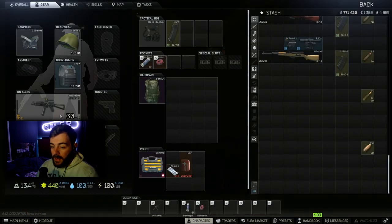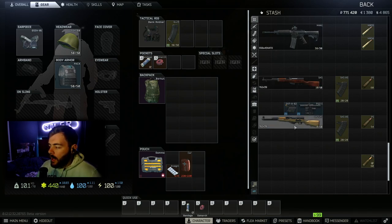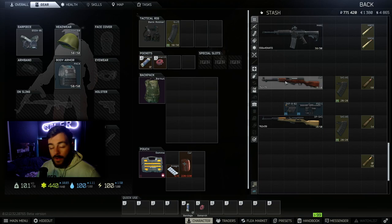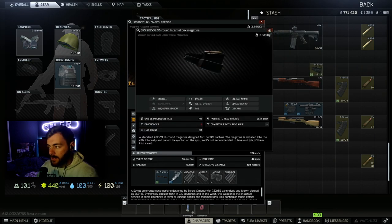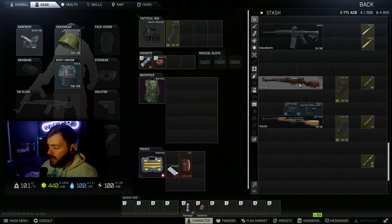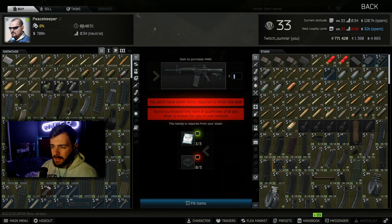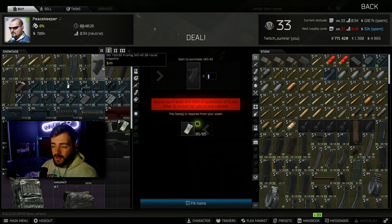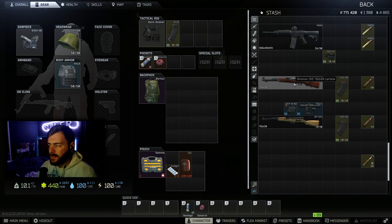That'll be the PP19. So you've got two SKS variants — one is locked behind Jaeger level one, and the other you can buy straight from Prapor level one. Now make sure you don't take too many of these because it has an internal magazine — you cannot unload it, you'd have to chamber rounds individually. One thing you can do to improve this weapon: go to Peacekeeper level one and buy yourself the 20-round SKS mags. These are limited to five, so switch between your weapons as you'll go through mags quickly.